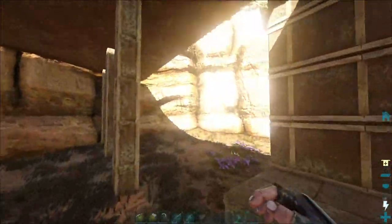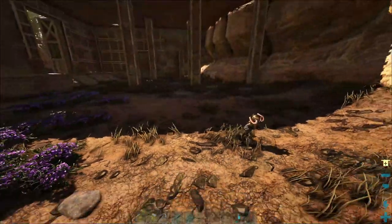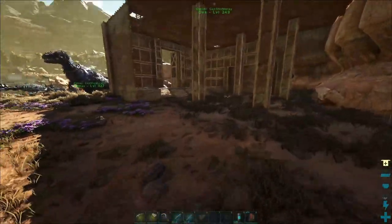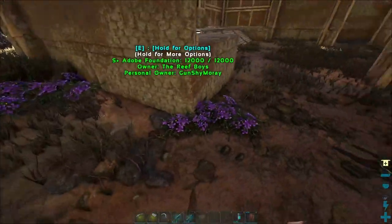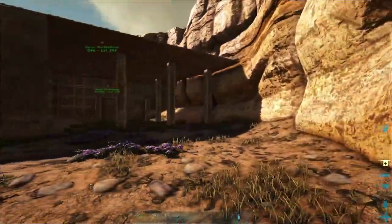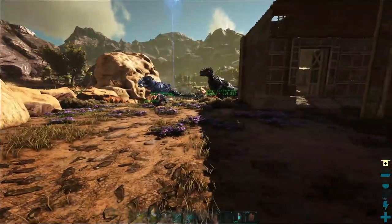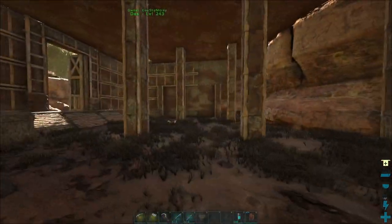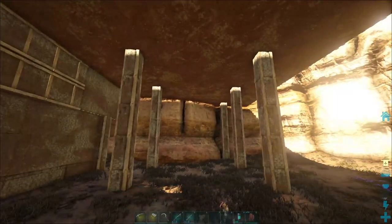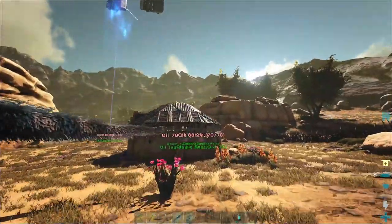We don't have that wall up yet, and that's because I think I'm going to have to put the Theri pen here and I don't know how I want to do it. I don't know if I'm going to have the Theri pen right here with foundations over and then a wall — because that would take up a lot. If I do all foundations, I'd have enough room for Theris definitely. The Utais, though — it's big in here. This entire room is bigger than my house.